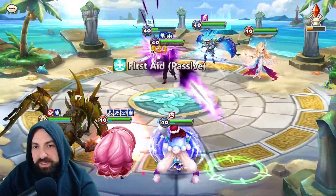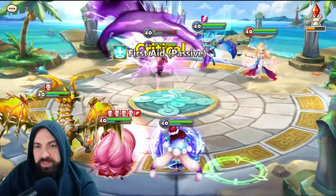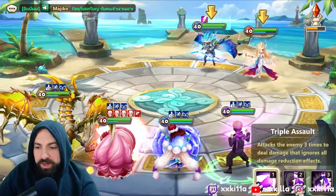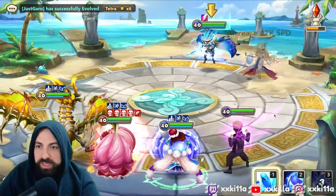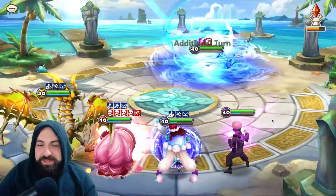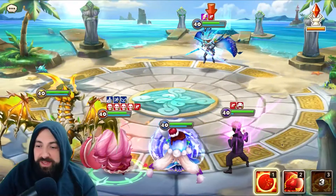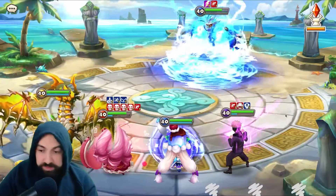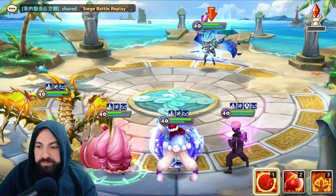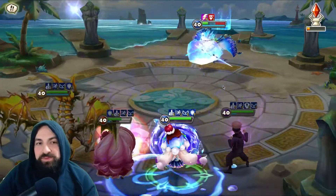In RTA you'd want to use him with like a Vanessa. In siege I wouldn't know how to use him, I don't think he's a siege unit — I think he's more of an arena unit, some RTA. Skill 2 lands — oh wow, that was nice bro. He landed the defense break and destroyed completely all of her HP, and killed her on top of that. That is really good.